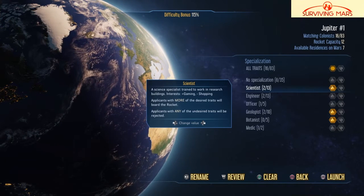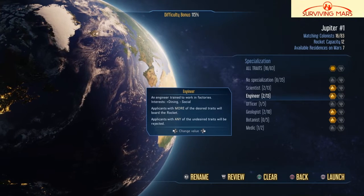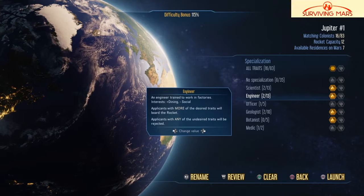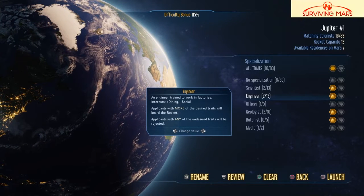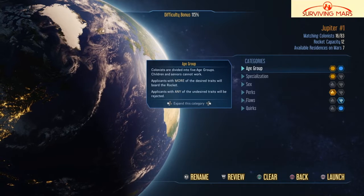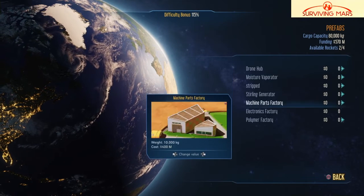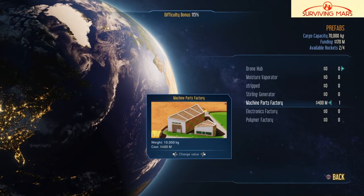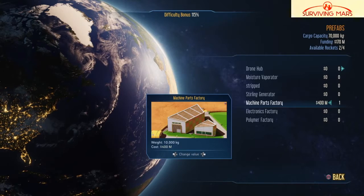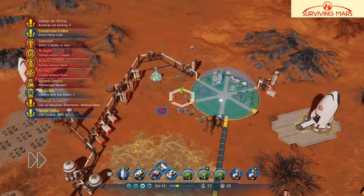Available residents on Mars — engineers yes. Wait a minute — cargo rocket, can we buy a machine part factory? Yeah, one. That's about it. Launch — a definite launch.